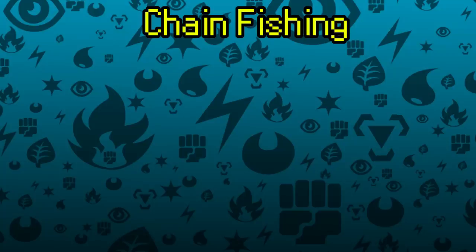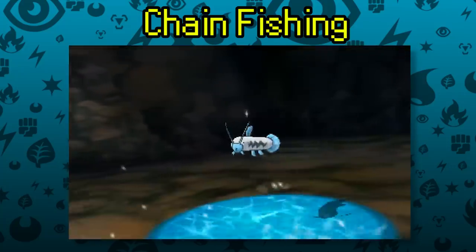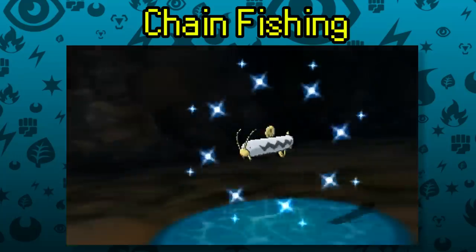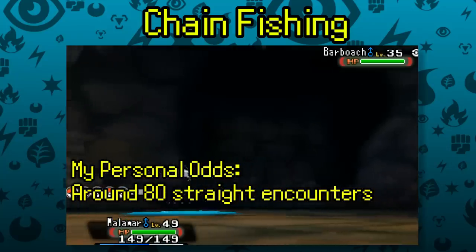Next up is my personal favorite method — Chain Fishing. Starting in Generation 6, you can consecutively fish for Pokémon over and over in one spot without moving. As long as you stand still between each cast, you can drastically increase your odds of finding a shiny. You don't even have to keep finding the same Pokémon. The hard data isn't exact, but my average chain for finding a shiny is around 80 consecutive encounters without a mistake.